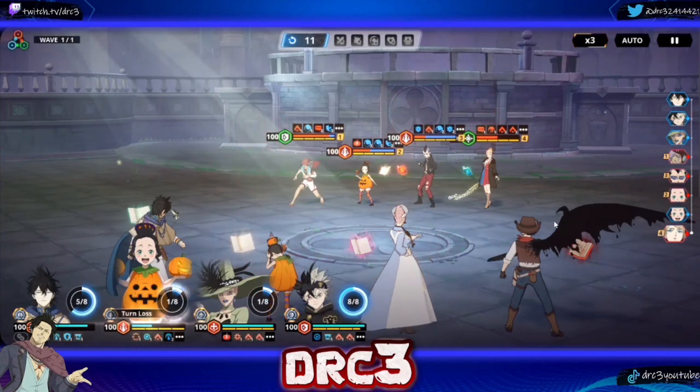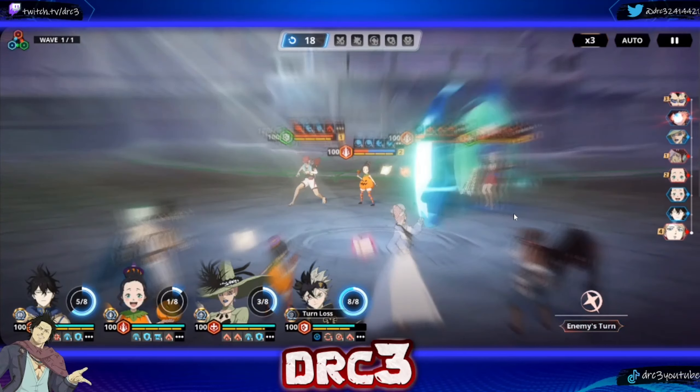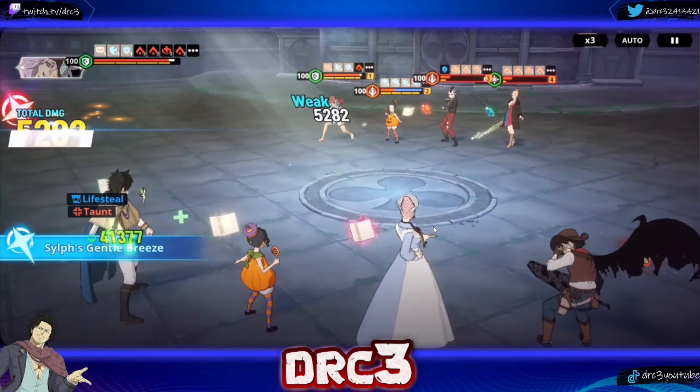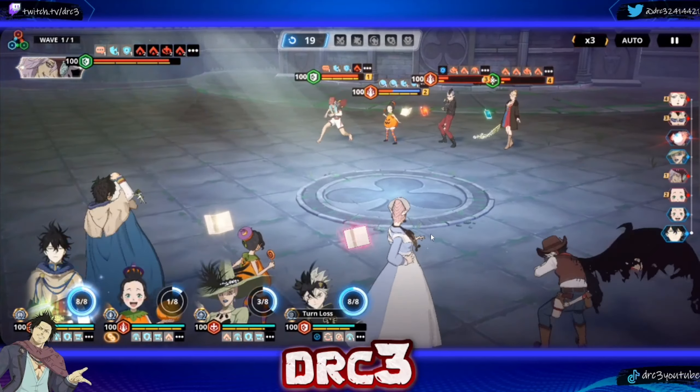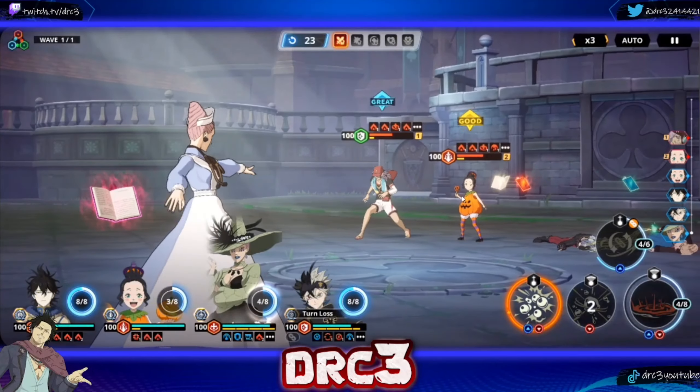Asta got stunned - this might just be a long battle. It might come down to Asta just killing in the end, we'll see. We'll go ahead and go for the burns and bleeds. All right, they're all pretty damaged up now - we're actually in a pretty good position overall. We got the speed advantage. We need Charmy to get a turn here - all right, this should kill these two hopefully. Yep, those two are dead. The burns are very very nice from having max dupe Charmy.